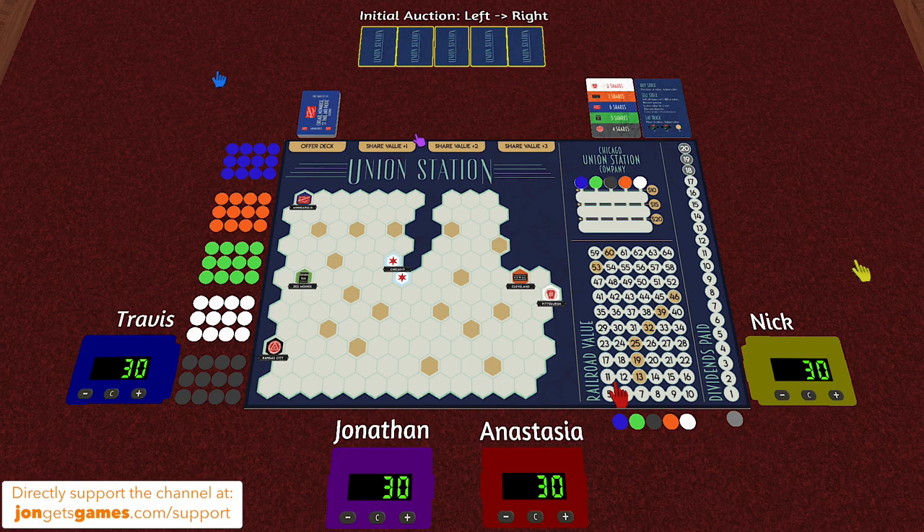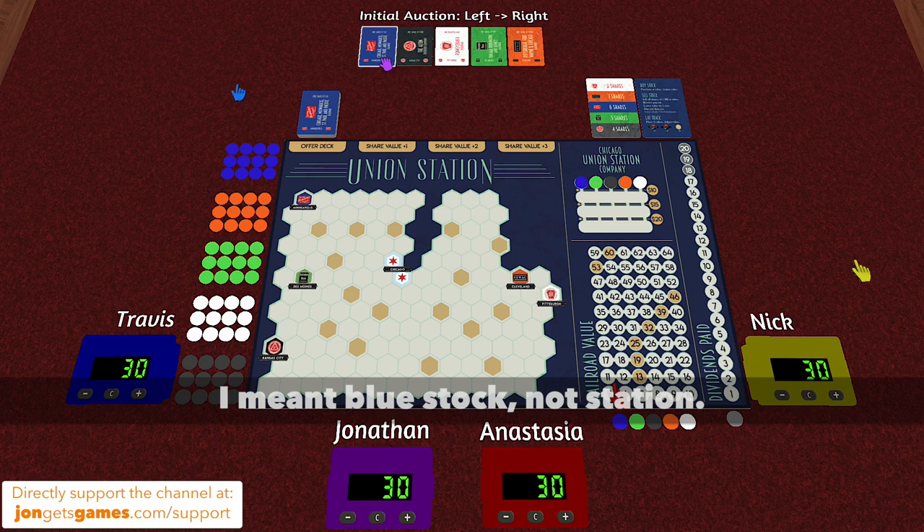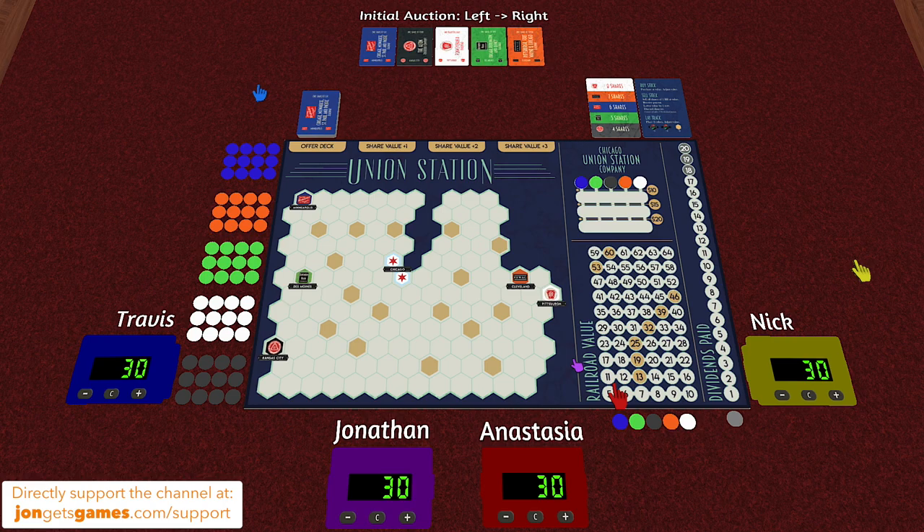We've got the auction lot up here. We can flip those over — alright, this is going to be the order we auction in: blue, black, white, green, orange. Travis, you're going to start this auction off for the Blue Station. Travis: I think I'm going to start off at 11.